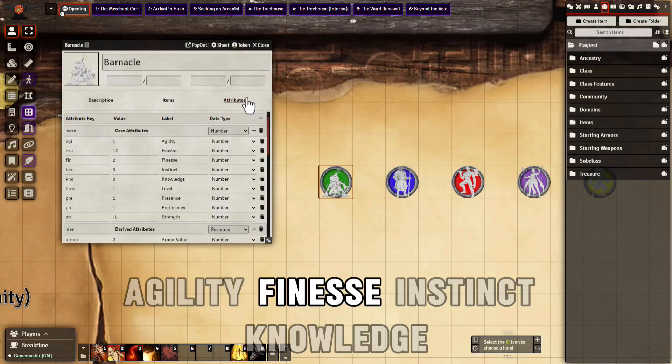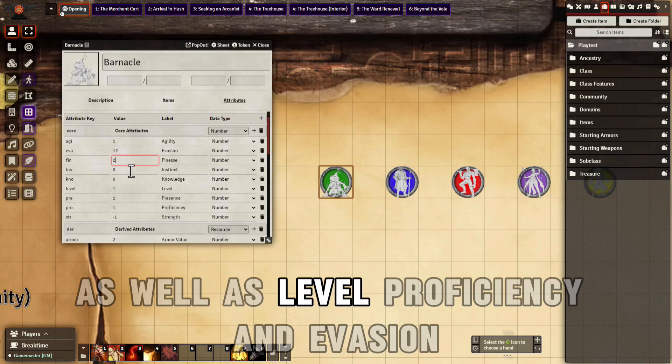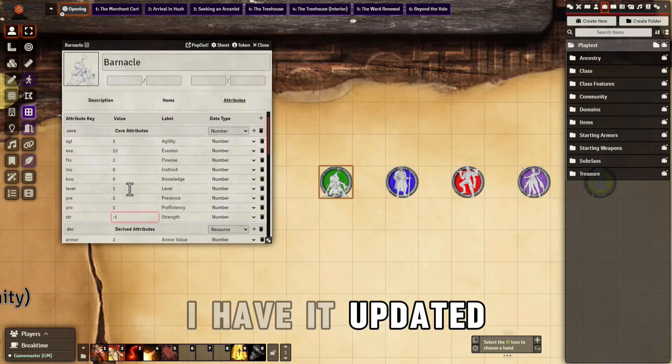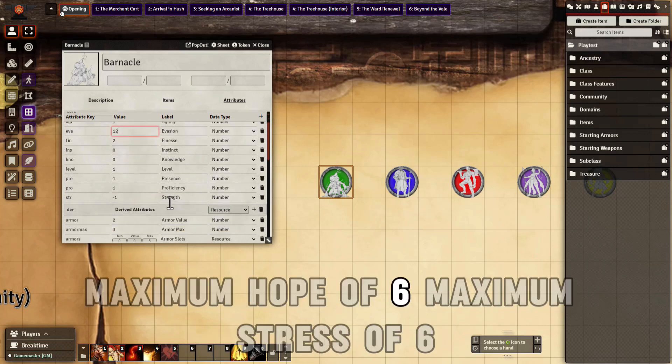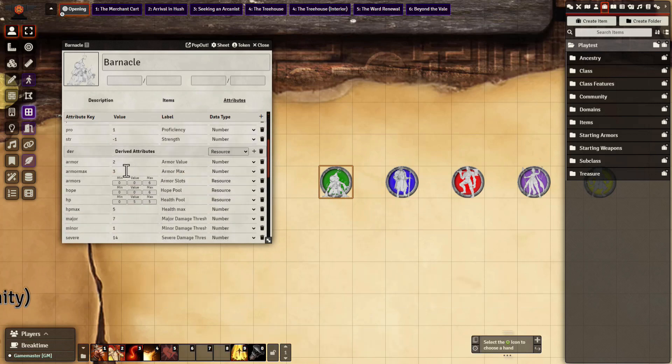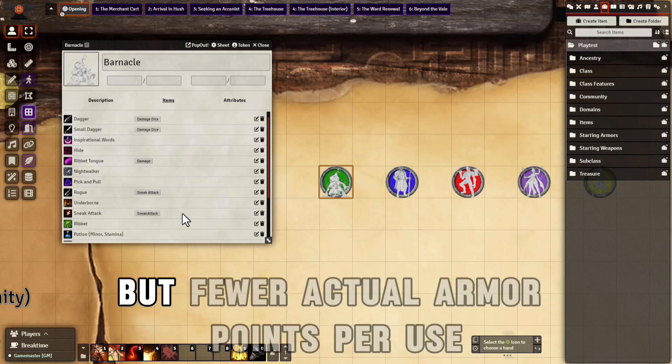The attributes are Agility, Finesse, Instinct, Knowledge, Presence, and Strength, as well as Level, Proficiency, and Evasion. I have it updated so that you've got your maximum armor slots of 6, maximum hope of 6, maximum stress of 6, and your armor is reduced — because armor is going to be more slots used but fewer actual armor points per use.